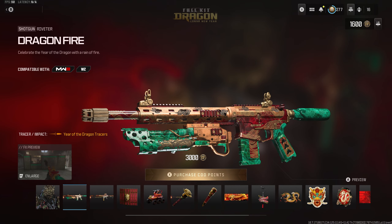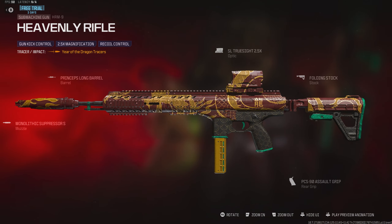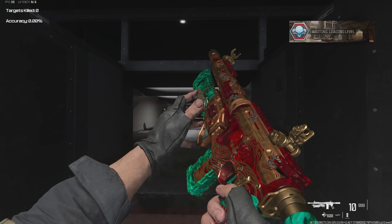Onto the weapons, they've given us the Dragon 5 Riveter with Year of the Dragon tracers and an underbarrel flamethrower, as well as the Heavenly Rifle for the HRM9 with the exact same tracers. Here's what the weapon inspection and tracers look like in game.